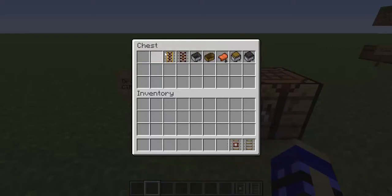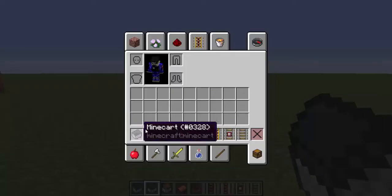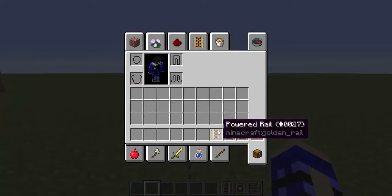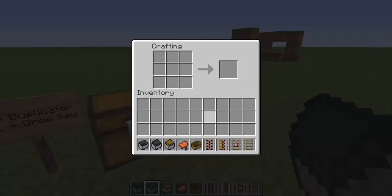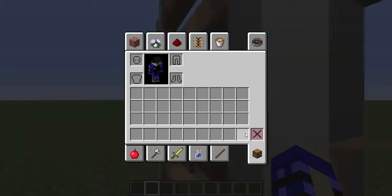You can have any item that you want. Open up your inventory, hover over the item, and then control drop it as if you were to drop the entire stack. Then open up the crafting bench and you'll get all of the items back, and you can continue to do this as many times as you want.